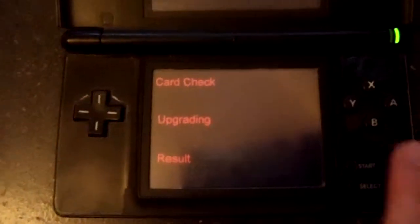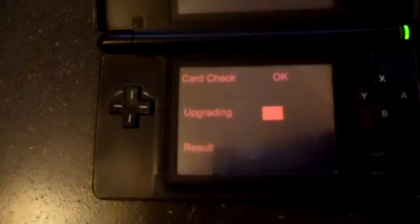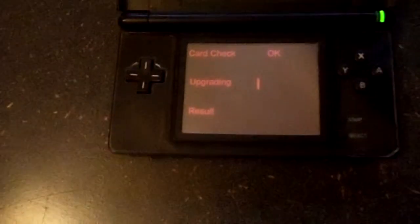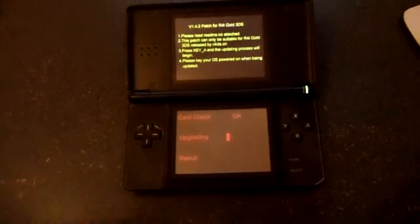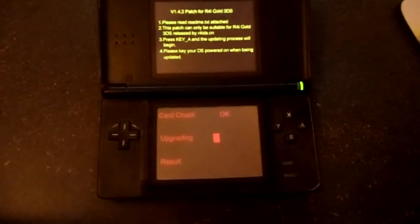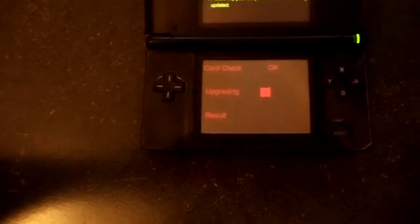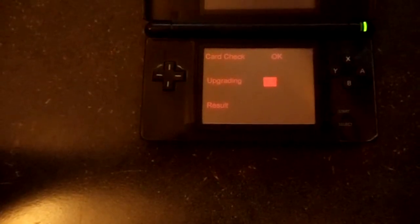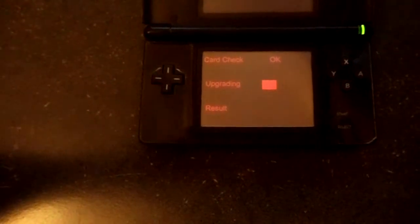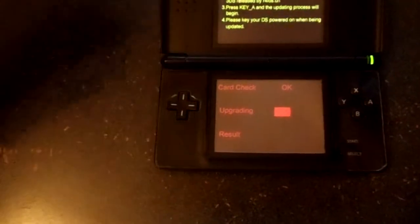Despite being fully updated, it will still go through the update anyway. It will just go through the update process and say 'update succeeded' in peculiar English. Apparently it still updates even though it's already updated, even though there's a text line that supposedly says no update needed.